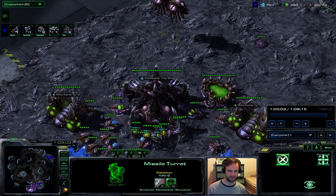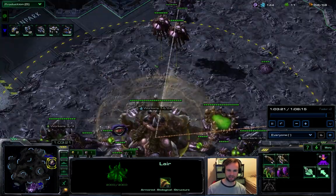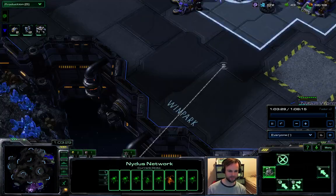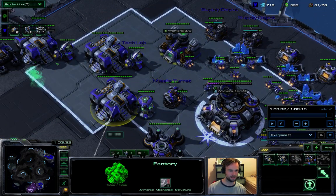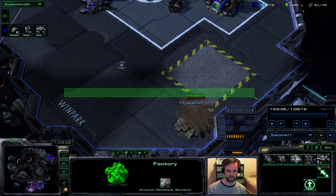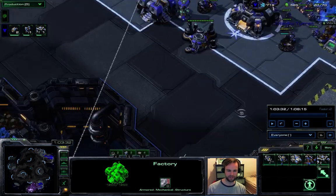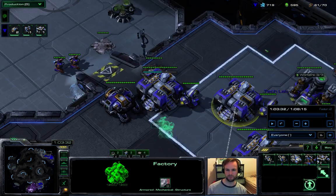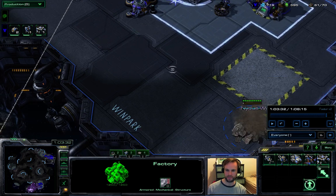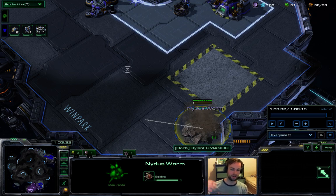I throw down random missile turrets just in case, because it could be a spire. I scan again thinking maybe he hasn't thrown down his tech yet, but I scan again and still miss the nidus - I don't know what I'm up against. One thing I'm missing is a hellion patrolling the fog-of-war area of my base, just going back and forth. You can also ensure vision of your entire base with supply depots. A patrolling hellion obviously won't kill a nidus worm as it's coming up, but it'll deal initial damage and you'll hear the hellion attacking, which for me is enough to usually pull SCVs in time.